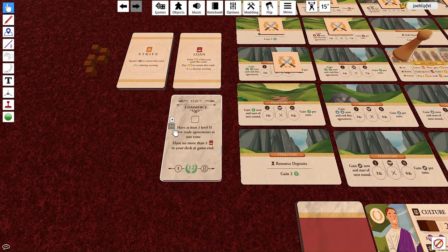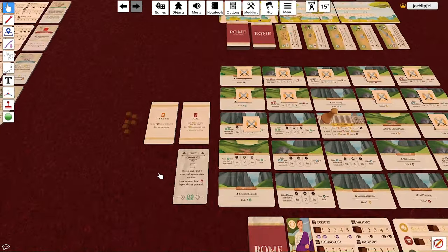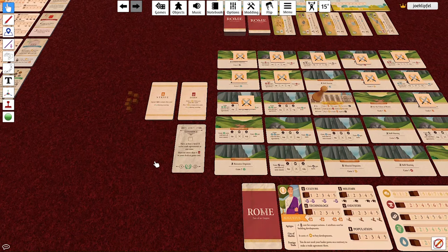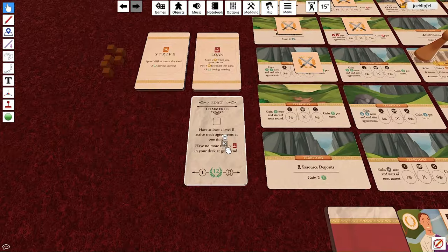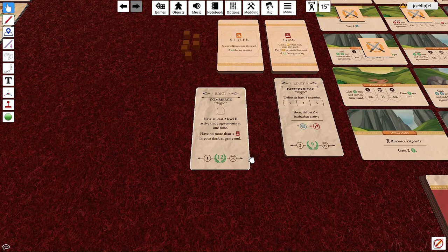There are two game modes: a short game of three rounds and a standard game of four rounds. A short game takes about an hour with setup and teardown; the longer game takes about an hour and a half. The edict cards are double-sided to accommodate both difficulty level and game length — there are difficulty dials you can adjust to your preference.